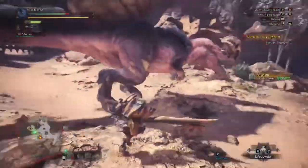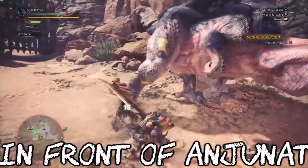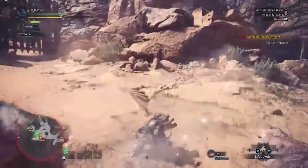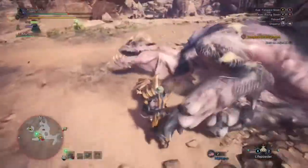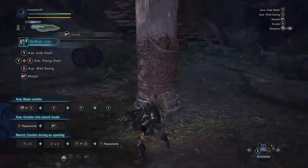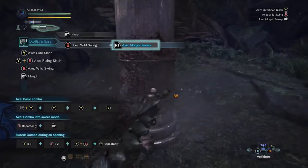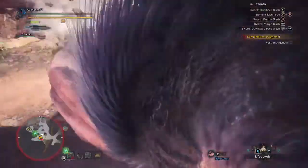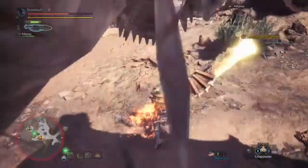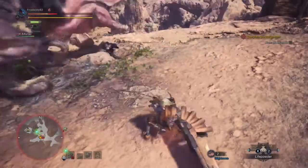Remember I said he had an attack that'll one-shot you — it might not one-shot you, but it will hurt nonetheless. So don't stand in front of him. I make a mistake here that cost me quite a bit of damage: my Switch Axe was in axe form and I hit right trigger to change it into sword form. What I should have done was hit B and then right trigger to do a morph attack. Here's me doing exactly what I just told you not to do — standing in front of Anjanath. I get punished for it, so I guess that's fair.